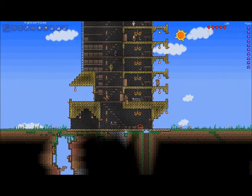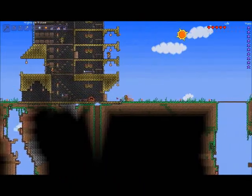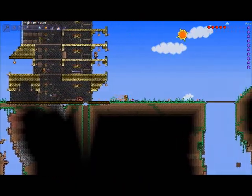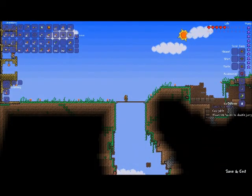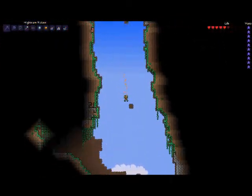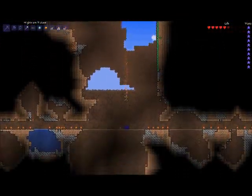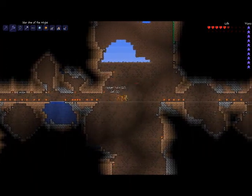So I'm going to show you two ways to survive that fall. The first one is going to require a Cloud in a Bottle — most of these methods require an item. This one is very simple: as you're falling, right before you hit the bottom, you just jump. And you take no damage whatsoever.